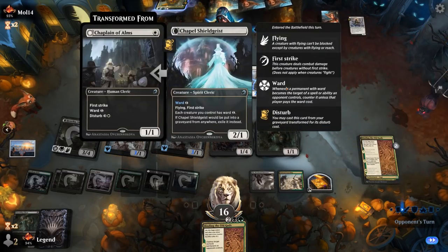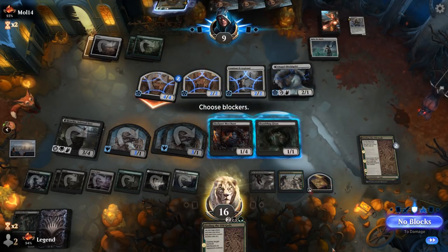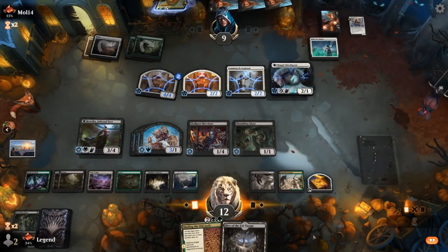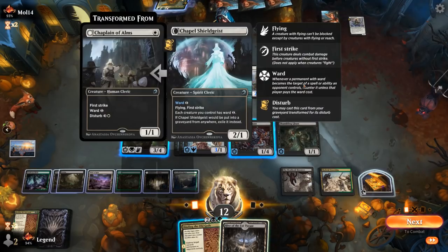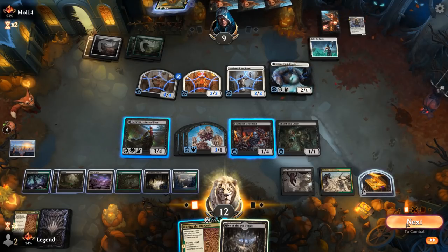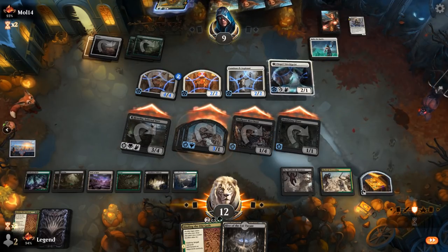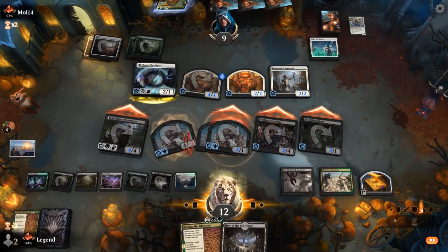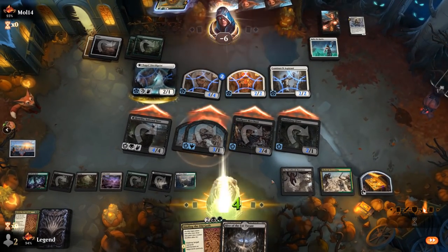The opponent disturbs their creature — not too threatening. We could take 4 or chump block, doesn't matter. We attack with the team; could also Binding to destroy the Shield Ghast, but that would cost quite a bit of mana so we're better off attacking. There should be more than enough and we move on to the next game.